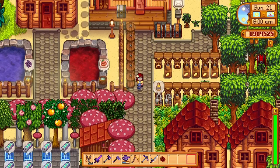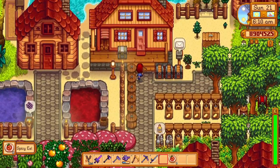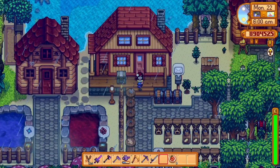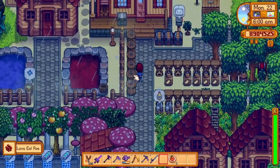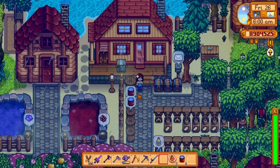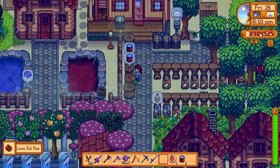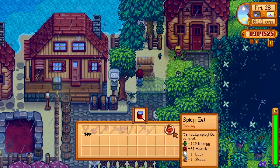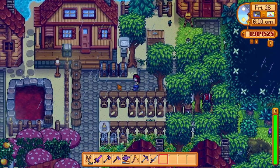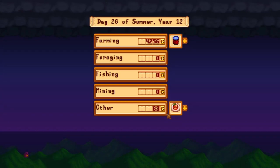Fish ponds are not just a fun little gimmick. If you fill up a fish pond with lava eels, you can get between 1 and 3 lava eel roe every single day. You can then turn these into aged roe — with the artisan profession, each aged roe sells for 1,064 gold. It seems insignificant, but over time it is a very reliable source of money. The fish pond also has a chance to give you 5 spicy eels, which is one of the best things to bring to the mines.